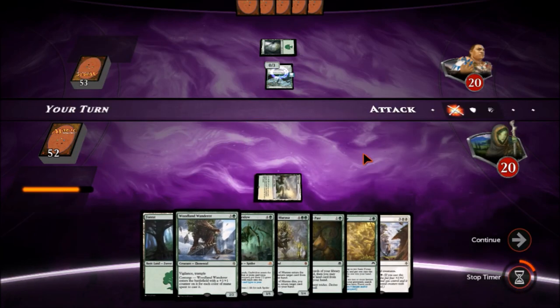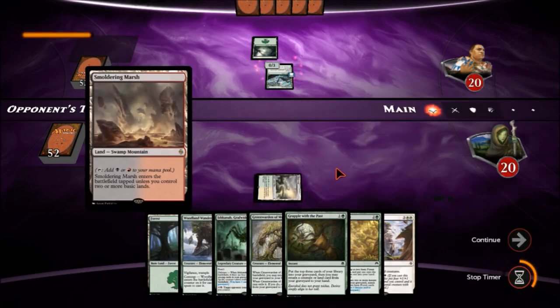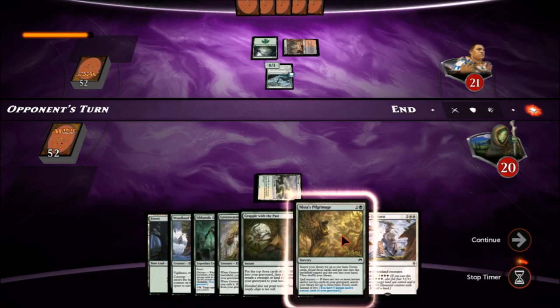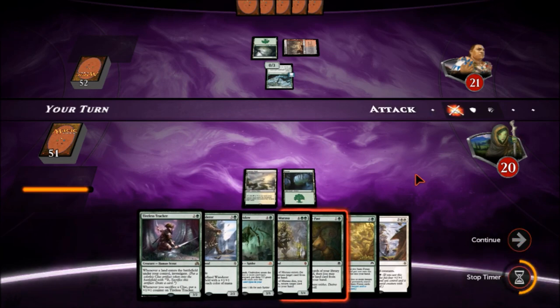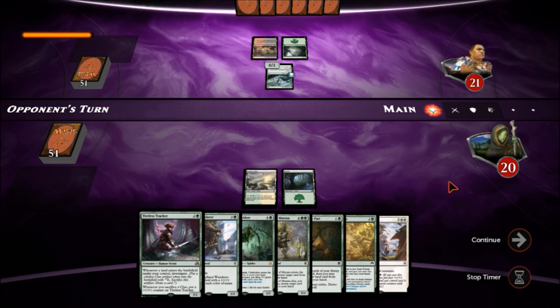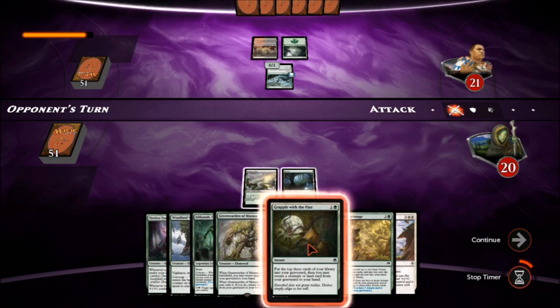We'll go ahead and play the Canopy Vista — this comes into play and we'll grab two more basic lands. Turn two we'll put this forest down, then we can Grapple with the Past for another land, and then Nissa's Pilgrimage is probably what's going to happen. We'll put that down and pass the turn. I'd like to get the Tireless Tracker but I really need to get my mana base in order. I should hit a land with the Grapple.